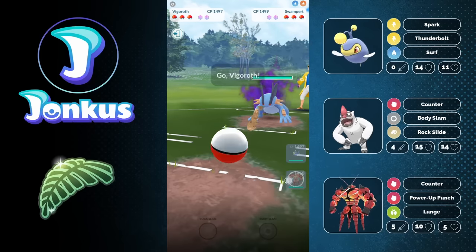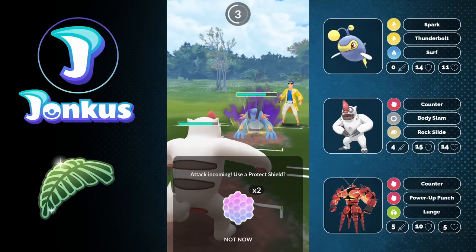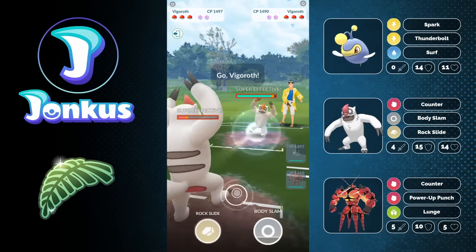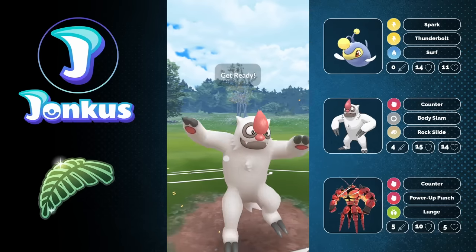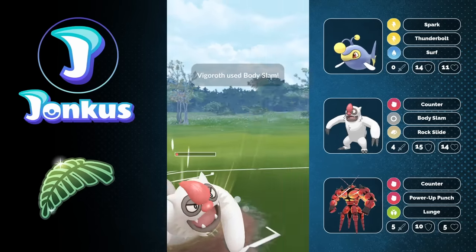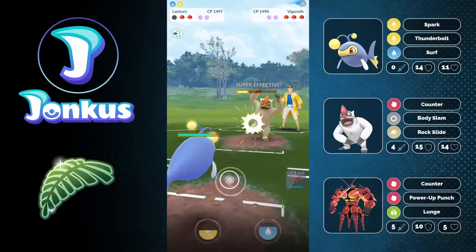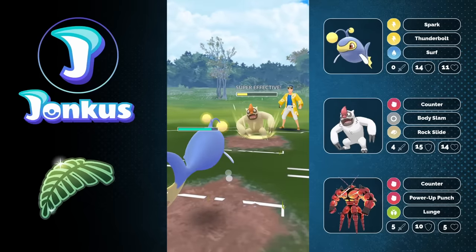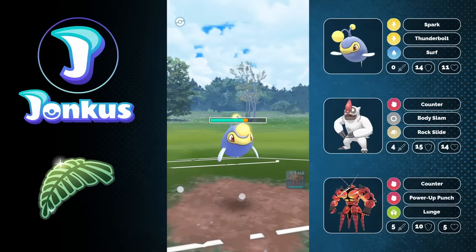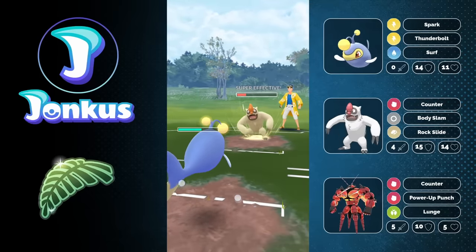Horrible lead with the Swampert coming in, but we can swap into the safety of our Vigoroth. This is going to be a neutral matchup. They can get to the Hydro Cannon a little bit faster than we do, but we do more damage with our fast move, which is kind of great. But they decide to swap out anyway into their Vigoroth. Going for the Rock Slide I think is a little bit better in terms of the damage you can do, but Body Slam is coming through. We can see them now having the matchup against the Lantern, and we can just try to go for the full farm down here, because we're going to get aligned against the Swampert anyway.